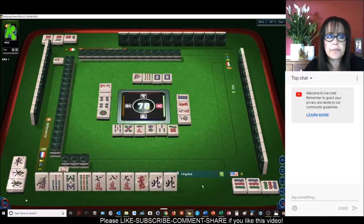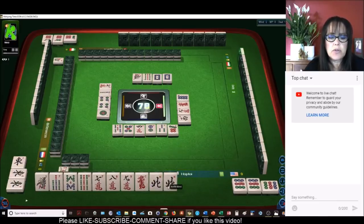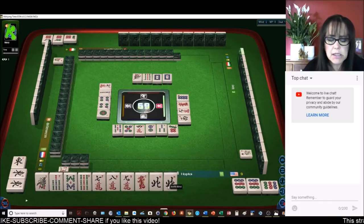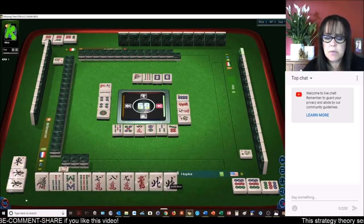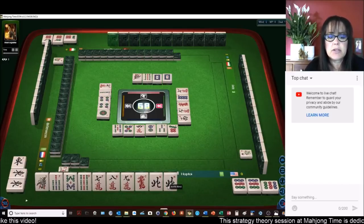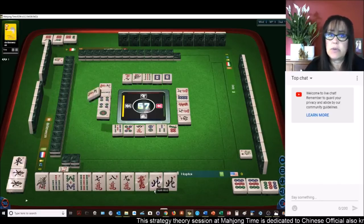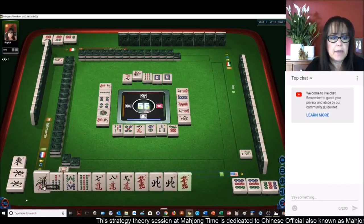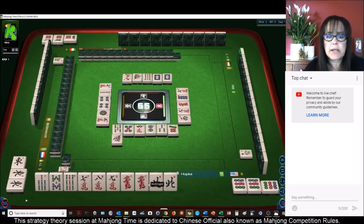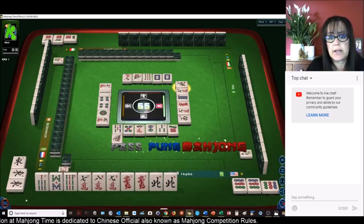You have to have eight faan to win. We need to pong the north for two faan — that would be our seat wind. Number 61 is our seat wind. So between outside hand, terminal pong, mixed double chow, and our seat wind, we've got our eight faan. We're ready to win on a red dragon or a north. There it is!